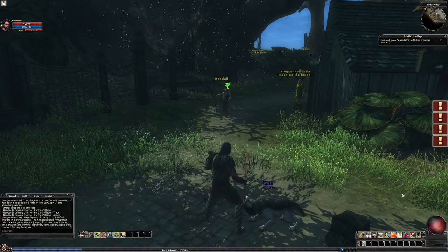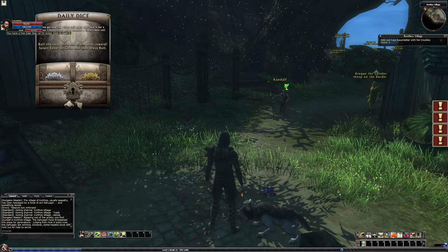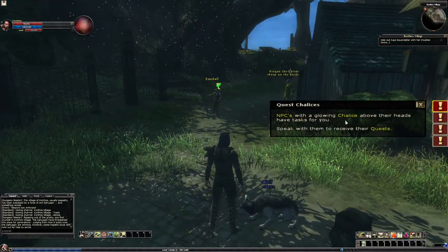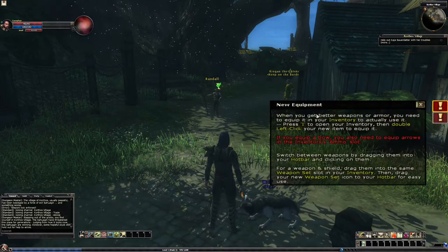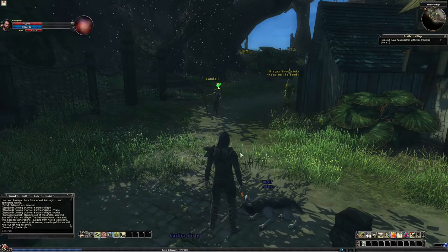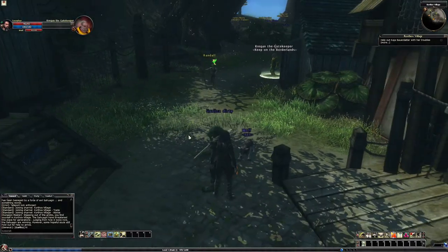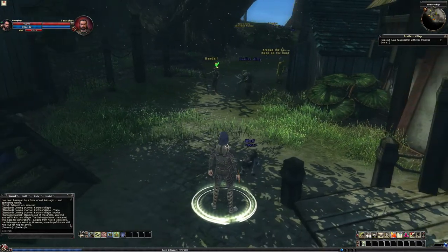I notice Daily Dice and Quest Chalices — NPCs with a glowing chalice above their head have tasks for you. The game tells me to get new equipment and armor and press I to open my inventory. Alright guys, that's going to be it for this episode. If you enjoyed it, leave a like on the video and subscribe for more. I'll see you guys in the next one. Peace.